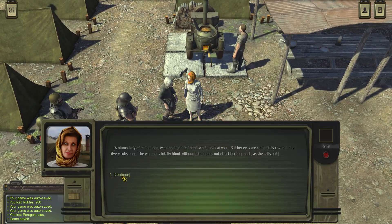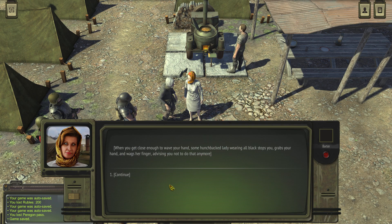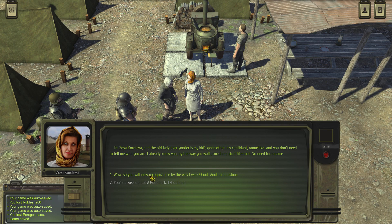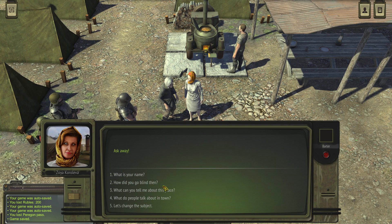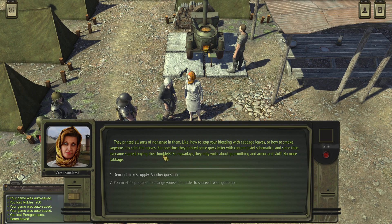Now I'll show you how to get the big backpack, and I'll also show you a little of the story. There's a character — her name is Zoya Korolova. I don't know if this is some historical figure. She went blind because she was watching the nuke, which is amazing — don't watch nuclear explosions. There's talk about a printing house up north; I think we'll go there in the next missions.